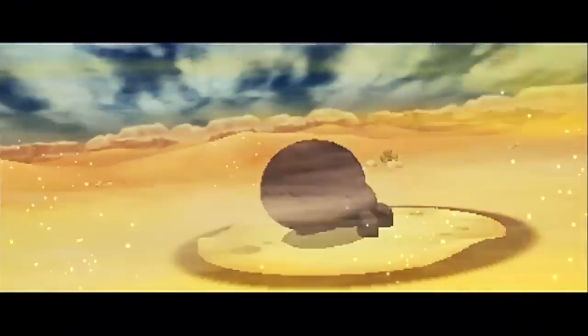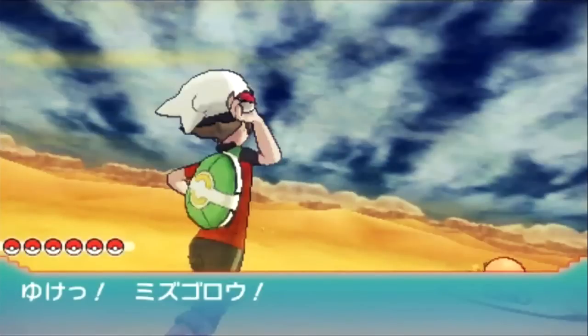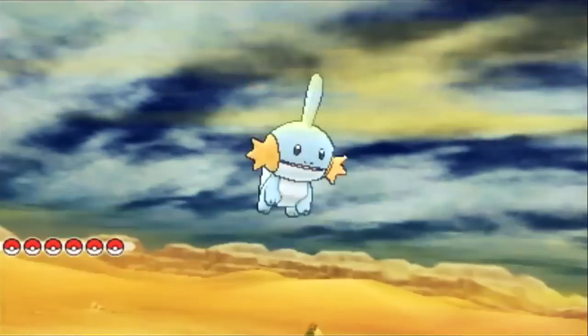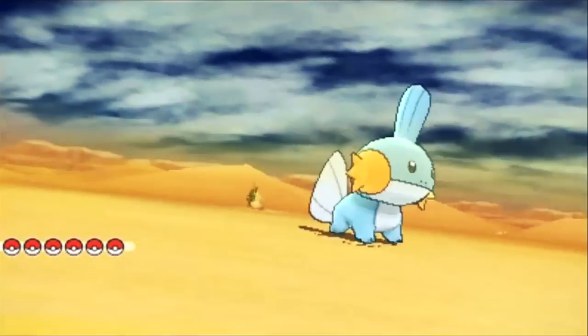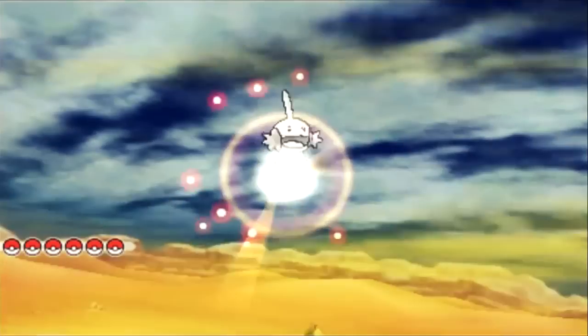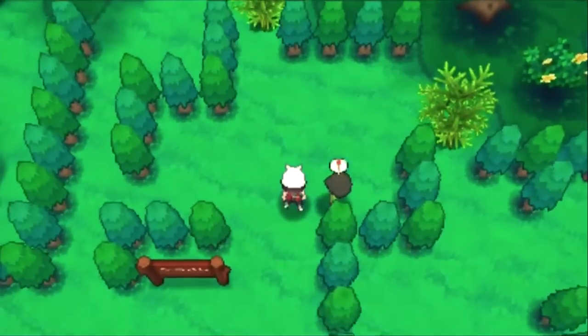Then we have some battle animation right here, which we can notice straight away is different from X and Y. The angle of sending out your Pokémon has changed as well — you face more to the back right of your character as it launches the Poké Ball out, and the Pokémon is sent out at more of an angle too. It's just a lot of camera angle changes. I guess they didn't want to make it look exactly like Pokémon X and Y, so they did a few camera angle changes and other things to make it look a little bit more unique.